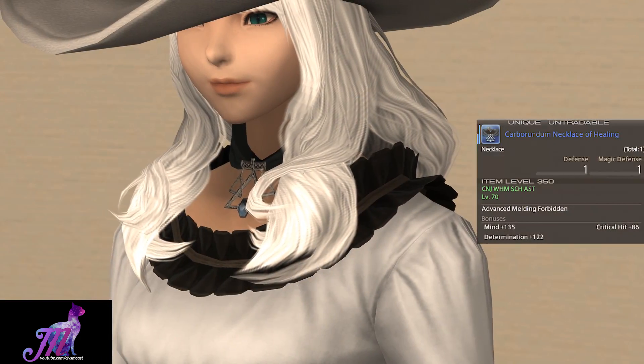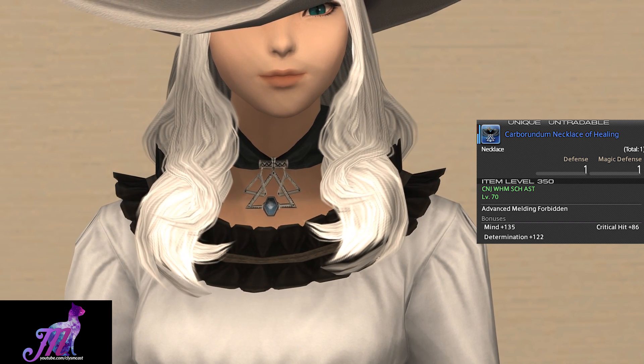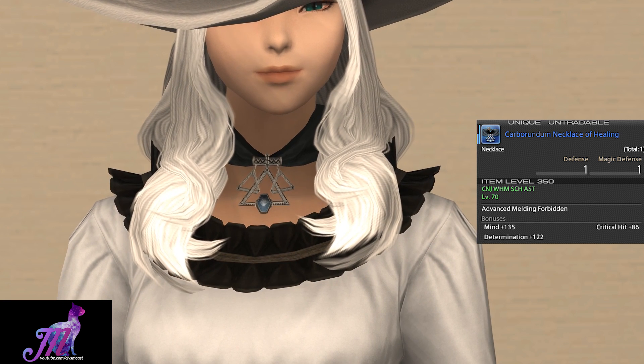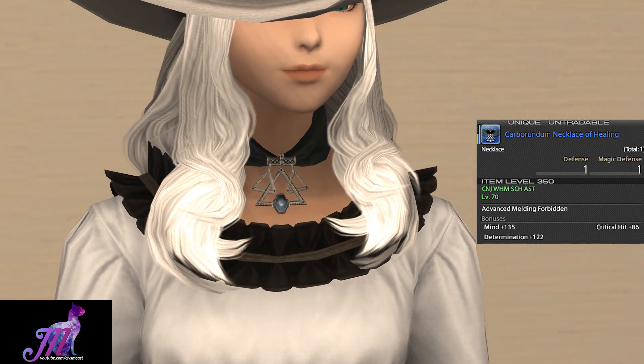For the next slot, this is actually my White Mage's necklace that I use as gear, but I've fallen in love with it so I've included it. This is the Carborundum Necklace of Healing, the level 70, 350 item level piece from Sigmascape Normal. I love the design with this diamond-like rock in the centre.